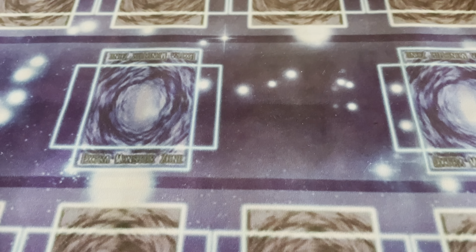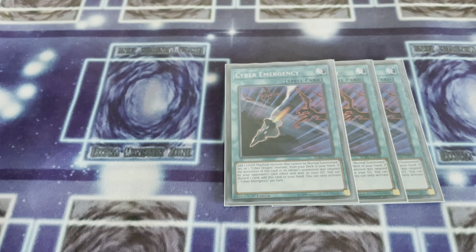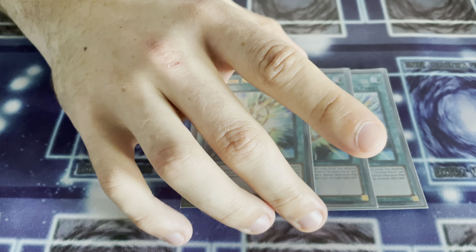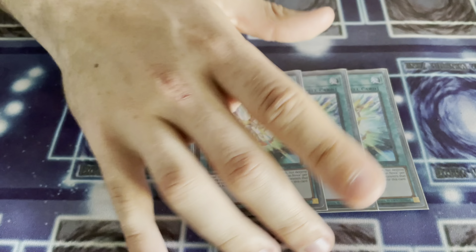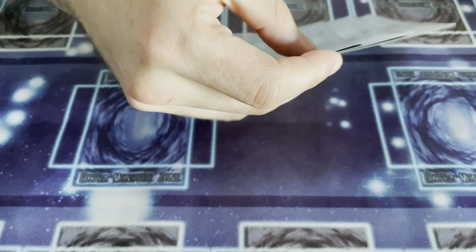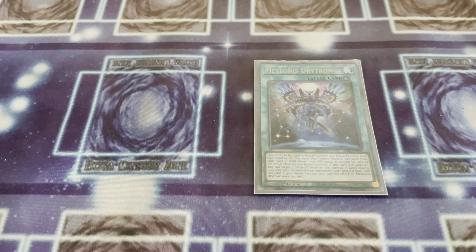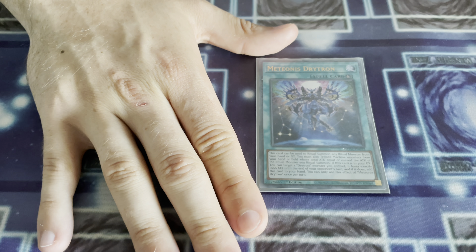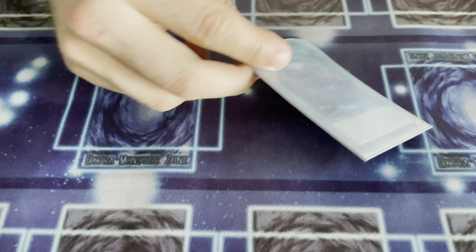Moving on to our spells — Triple Cyber Emergency, the consistency spell of the deck. Gets you any Drytron; not much more to be said. Triple Nova — lots of consistency, gets you one out of the deck for free, Link with it and then bring it back. Needs to be a 3 in my opinion. We've got 1 of the Ritual spell; you don't need more than 1 because it's very recursive — you can bring it back from the Grave with Prep, or use its own effect to return it to your hand.